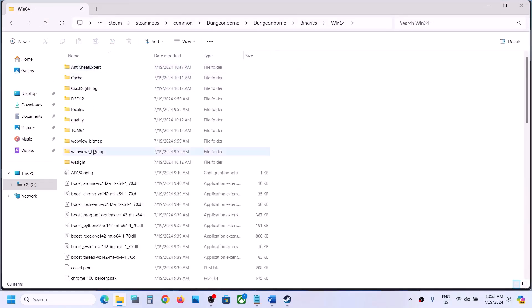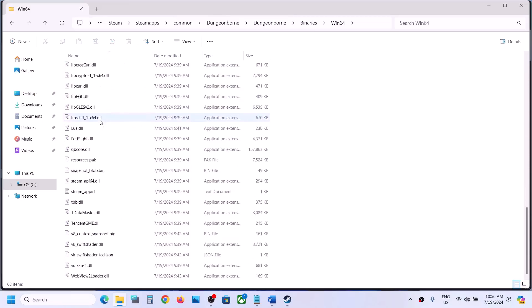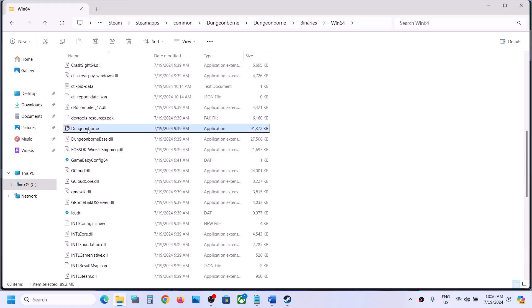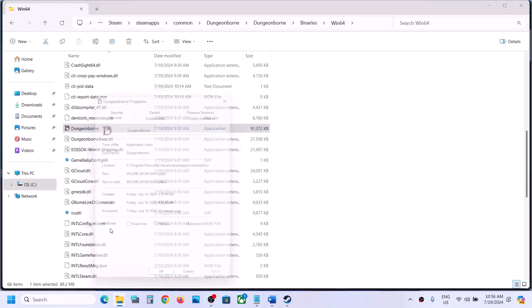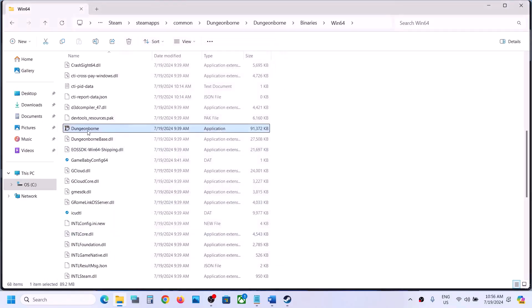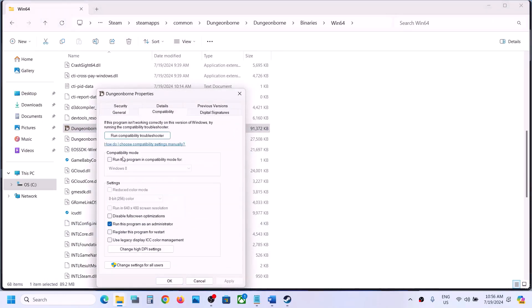Still not working? Open the game installation folder, then open the Binaries folder, then Win64, and find the game exe file there. Make a right-click on the game exe file, select Properties, go to the Compatibility tab, and do the same thing: put a check on 'Run this program as an administrator,' hit Apply, click OK, then double-click to launch the game.